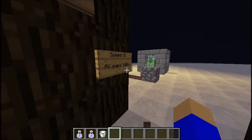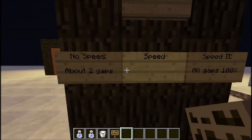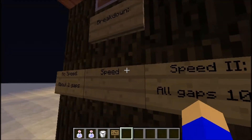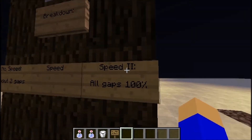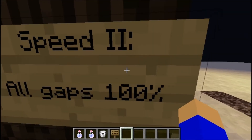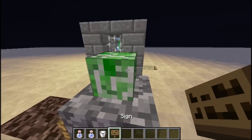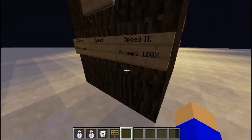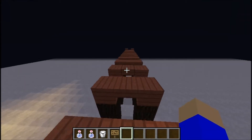With Speed 1, you can get about 50%, sometimes all of them. I did probably about 15 tests of each speed level. Speed 2, you can get 100% of all gaps. And Speed 3 is guaranteed. But in survival mode, the fastest you can go is Speed 2, and that's what gets you skip-all-blocks.